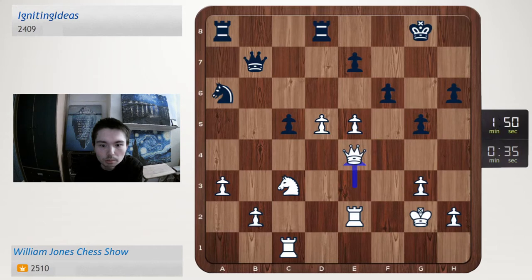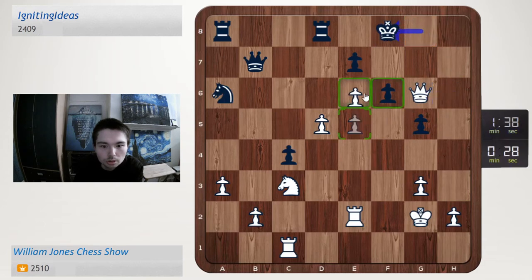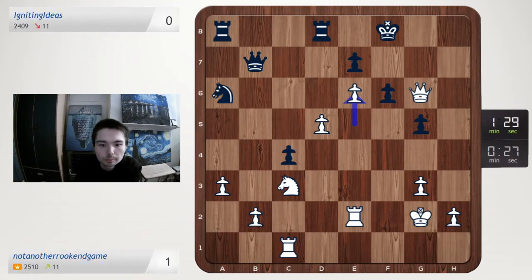Queen e4, king g7, rook f1. c4, we're going to check, and his position should collapse. Check, check, and then e6, and then mate on f7 — and you can't stop it. Alright, cool, awesome.